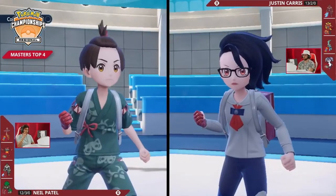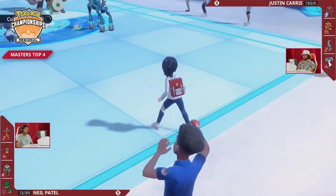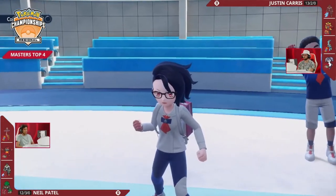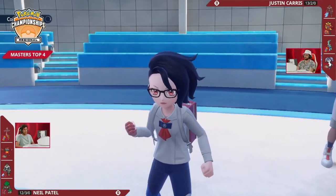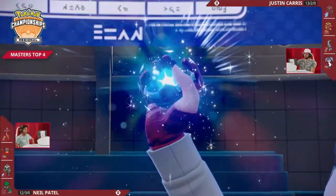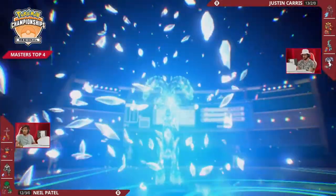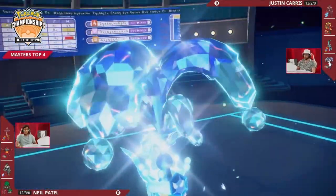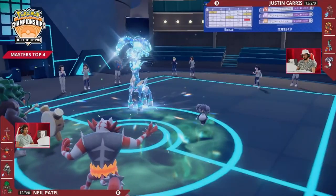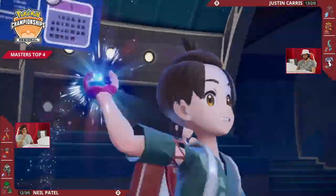You can't really Terastalize into a Water type for Tera Blast when you're staring down a Rillaboom, especially because you really want to save Terastalization for the Ogre Pawn in the back if you're Justin. That Fire type Ogre Pawn with the attack boost should be able to outspeed pretty much everything Neil has left and fire off some very powerful attacks. But we see no Terastalization from Ogre Pawn — it will be Iron Crown. It is a risky Terastalization if Neil goes for any Grass type attacks into the now Water type Iron Crown.